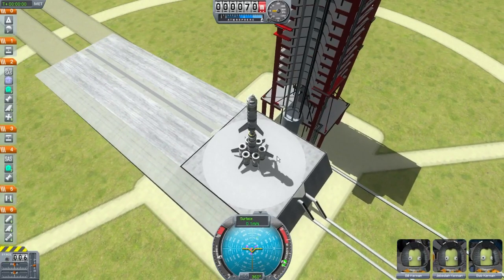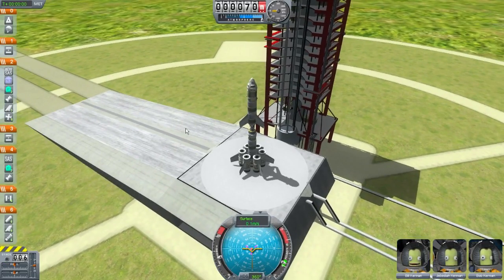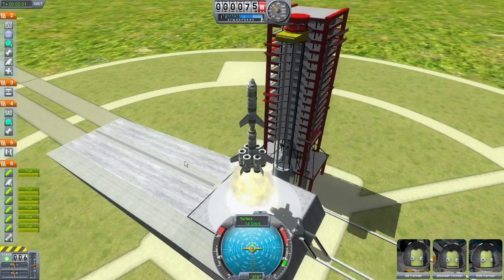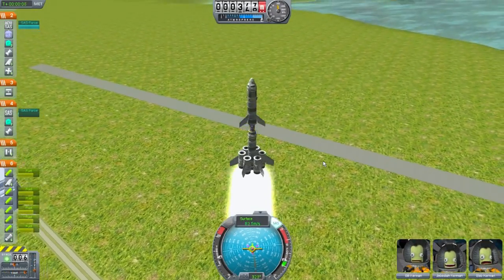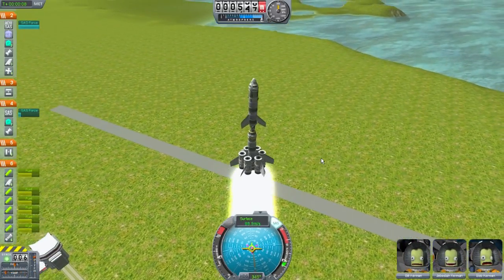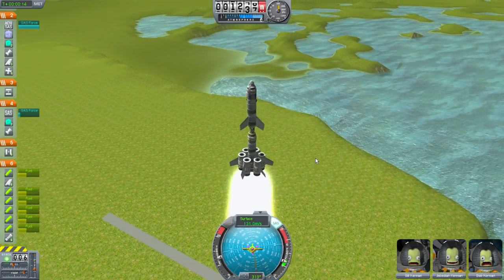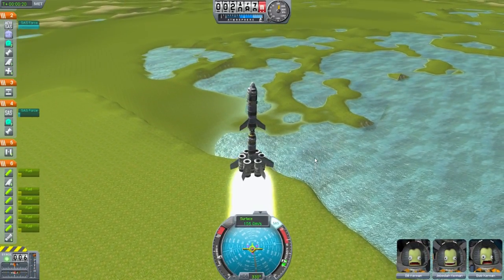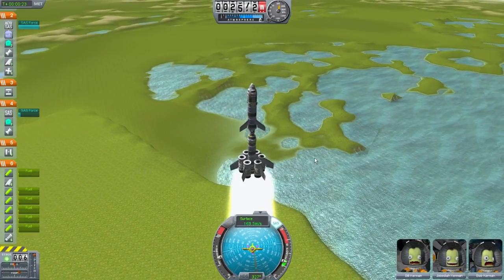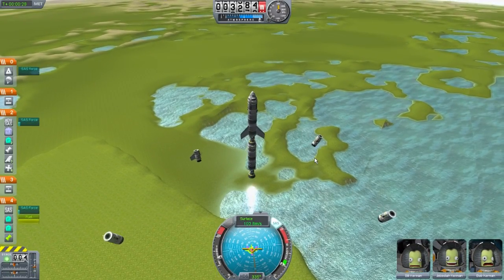Enough talk, let's launch this bad boy. And 5, 4, 3, 2, 1 — and away we are. Easy now, easy. Get out of fuel — disconnect — and start that engine. Throttle up.